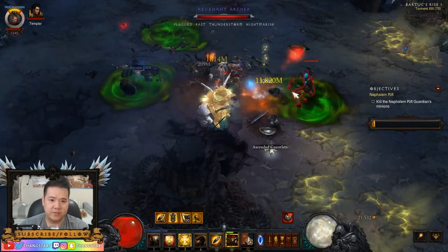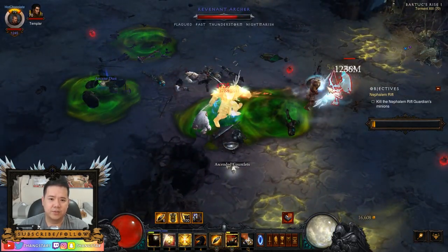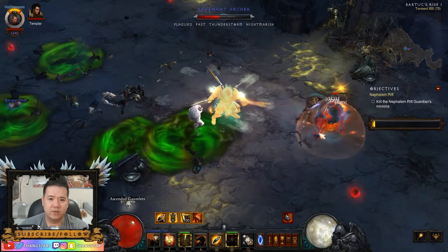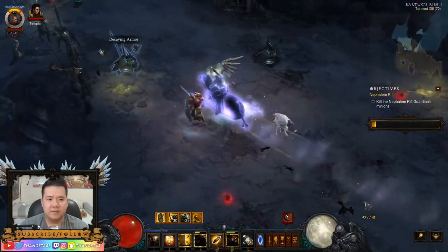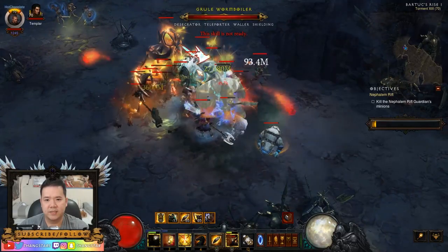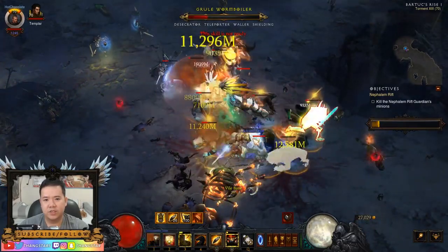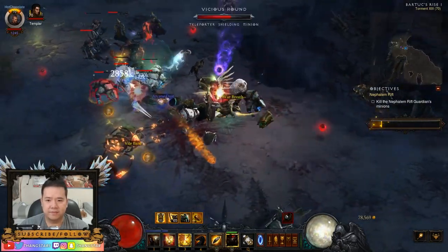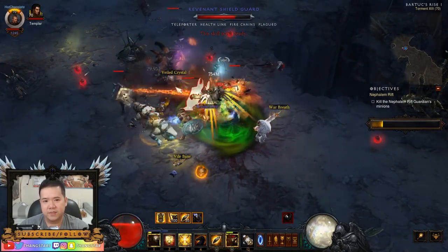I do realize this is the first iteration and there are going to be changes — hopefully better changes to the set bonus so that it's stronger. It's not as strong yet. I'm taking time to kill stuff. This should be really easy with Legacy of Nightmare. It's good enough, it's just not going to be as strong or as powerful as the other builds.